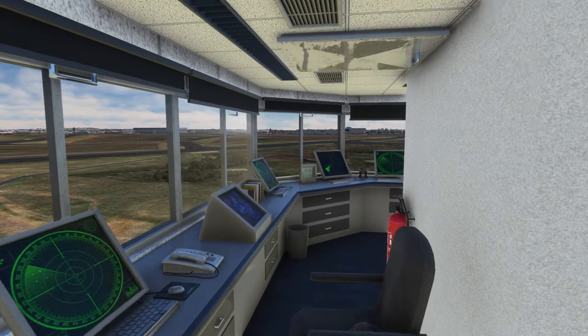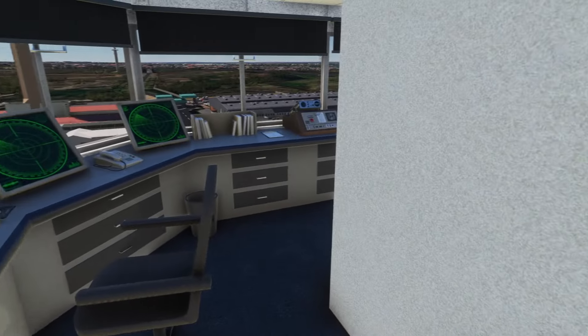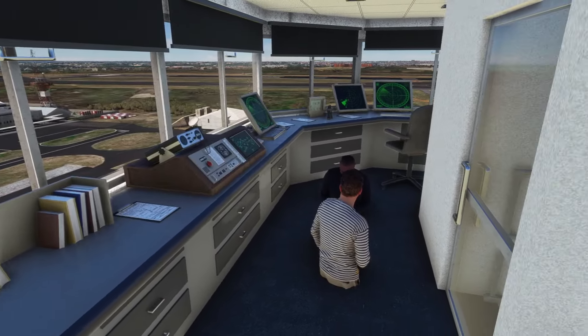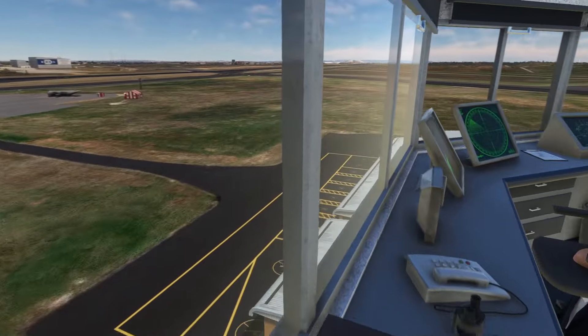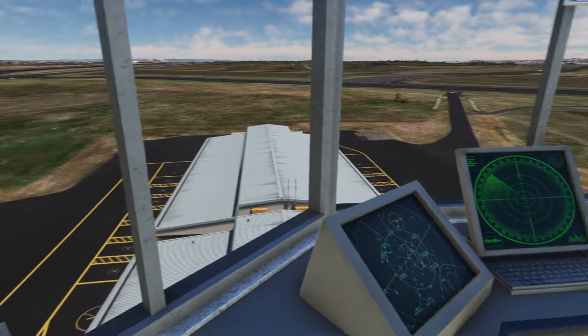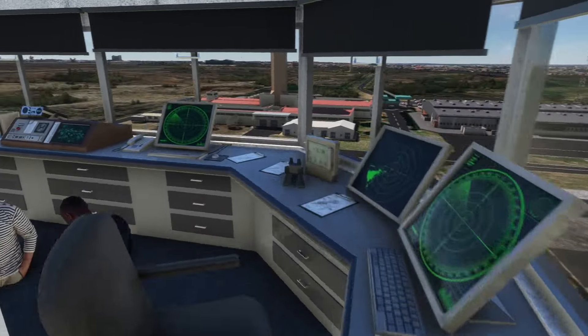We can have a look inside. There are some known bugs in this early release of the Johannesburg scenery which InniBuilds say they're working on — like the vertical position of the staff in this particular room being a little bit out. It kind of breaks the immersion, but it does make me laugh when things like that happen. It's easily done.